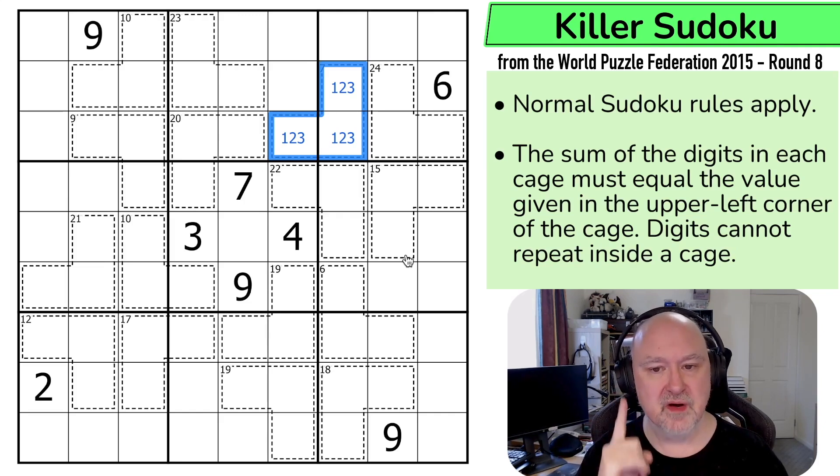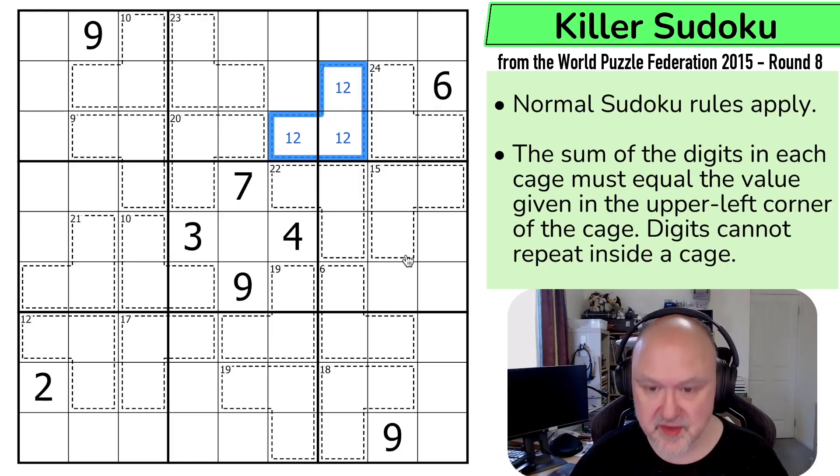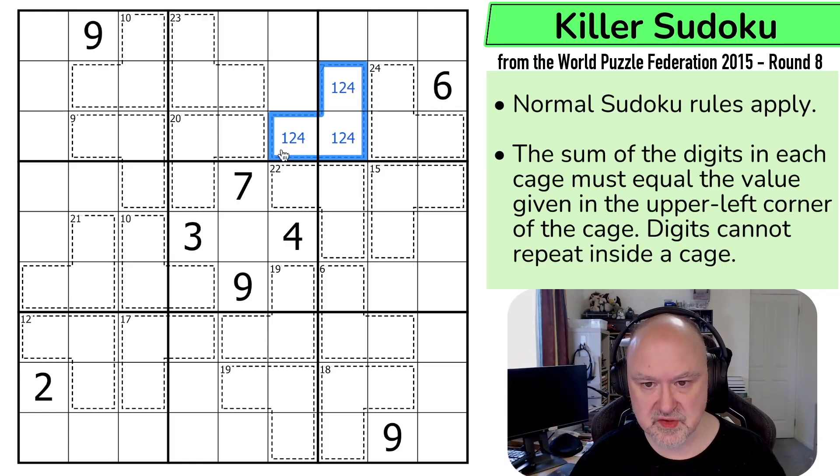So I have to increase one of those digits by one. If I increase either the one or the two by one, I'd end up with a duplicate digit — adding one to one gives two twos, adding one to two gives two threes. So I have to increase the three by one, and this becomes 1, 2, 4.